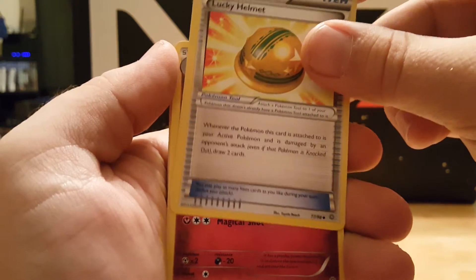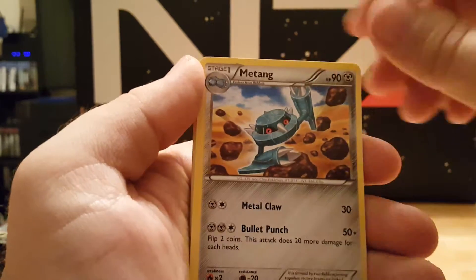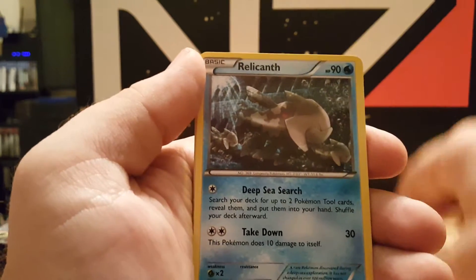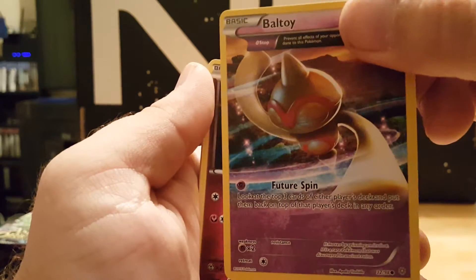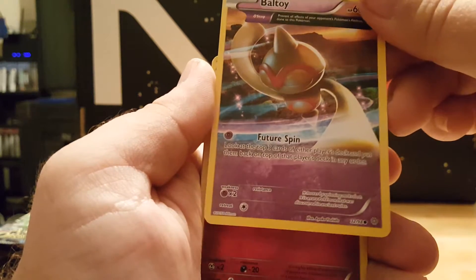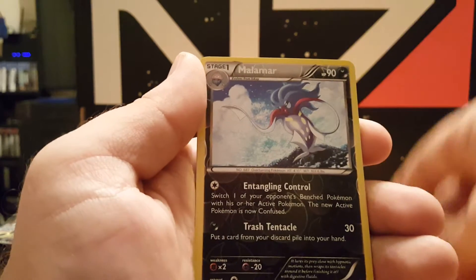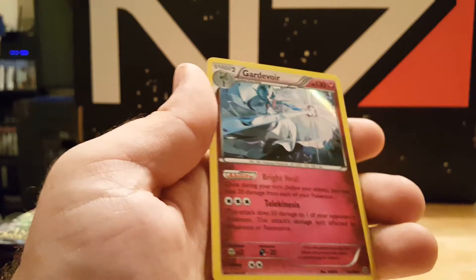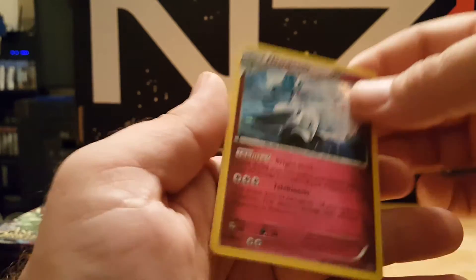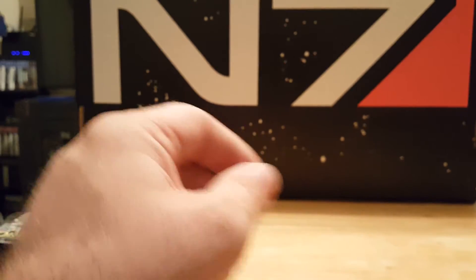We got a Lucky Helmet, a Kirlia, Mewtwo, Inkay, Relicanth, Battle Toy — I guess it's a full art common. Ralts, Larvesta. Our reverse holographic is a Malamar, and a rare — it's a Gardevoir holo! Alright, awesome, so we're already doing much much better than last time.